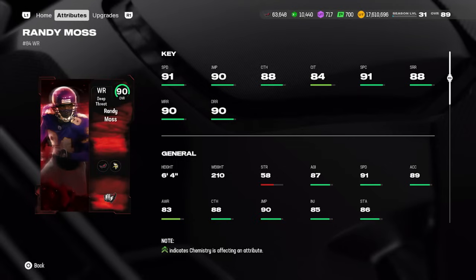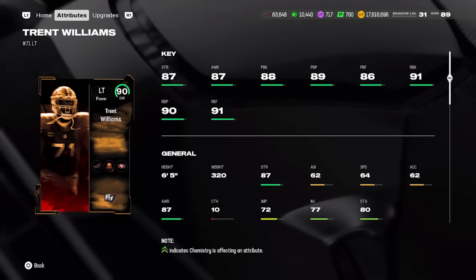Moss has been a great deep threat on my squad since the day he came out. If you want to put him in the slot with Slot Apprentice to get the zig route and short crossing route — both great against man coverage — you can, though it costs 2 AP for the ability. I think he's better on the outside as a deep threat. Either way, he's the clear-cut best wide receiver in this pack and one of the best cards in the entire pack.